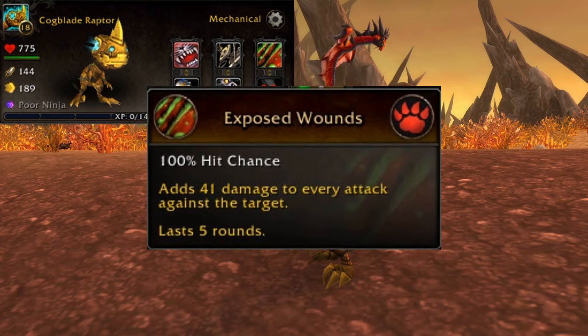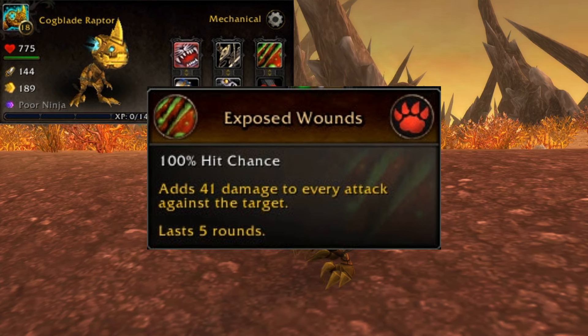Finishing off the row one abilities, you have Exposed Wounds: a 100% hit chance that adds 41 damage to every attack against the target.